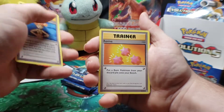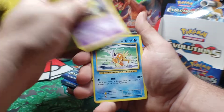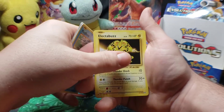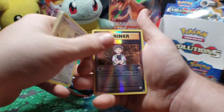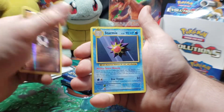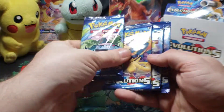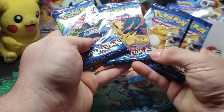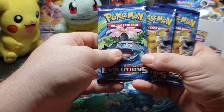Misty's Determination, Revive, Haunter, Caterpie, Drowzee, Magikarp, Electabuzz, Rattata. Reverse holo is Brock's Grit. And a Starmie. Down to the final four packs — we'll save Charizard for last, and go through our other packs real quick.